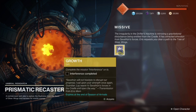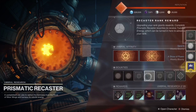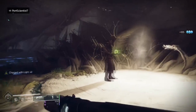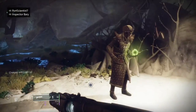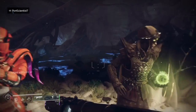First thing you have to do is your contact mission. This week's contact mission is on Mars — it's no longer on IO. It's on Mars, which is kind of odd. Once you get your contact mission done and the other event material — which means doing Gambit and Escalation Protocol — you can then get the interference mission.